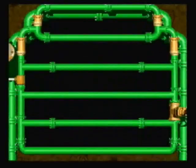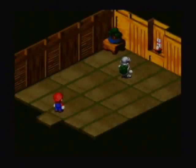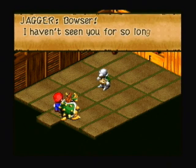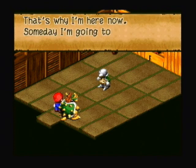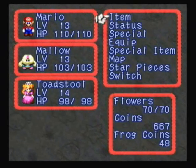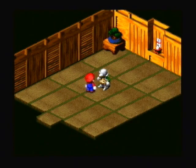Now we're actually going to go to the last area of Monstro Town, besides that third door. Here we have another one of Bowser's Koopa Troop members who also ran away, but here he is training in a dojo to become stronger. So I think now we're going to actually challenge him. This is a fighting dojo — he can't be that hard, can he?